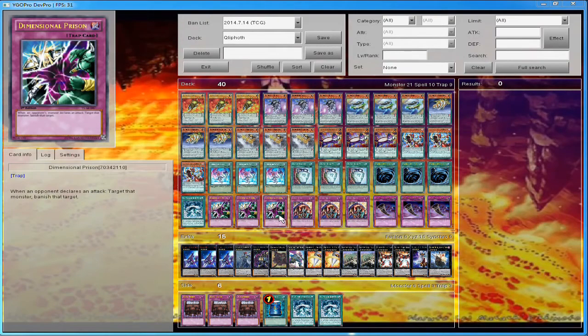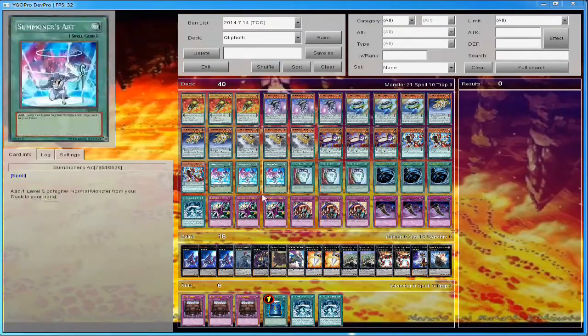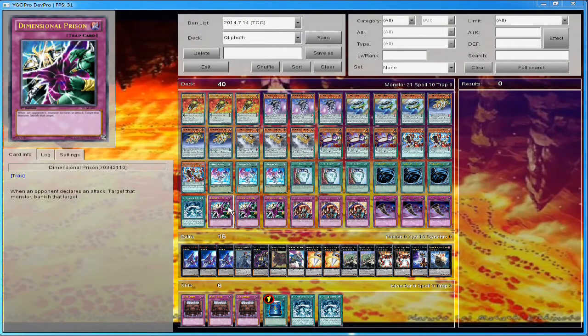Three Dimensional Prisons — why not? If your opponent's going to blow something up they might, but with this deck I can always come back. I really want to get rid of their monsters without sending them to the graveyard, because if they go to the graveyard they can be played from there. Three Dimensional Prisons handles that.